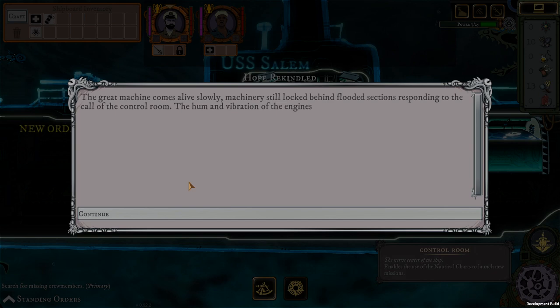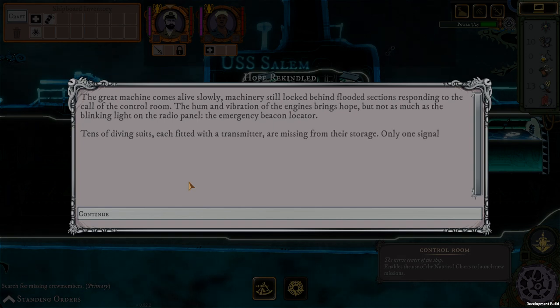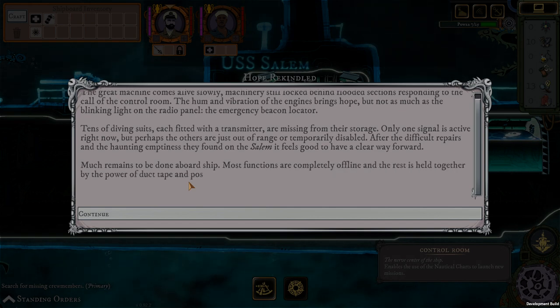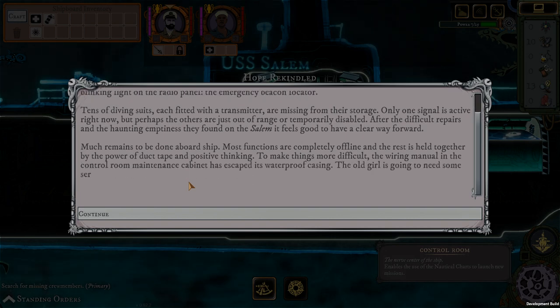The great machine comes alive slowly — machinery still locked behind flooded sections responding to the call of the control room. The hum and vibration of the engine brings hope, but not as much as the blinking light on the radio panel — the emergency beacon locator. Tens of diving suits, each fitted with a transmitter, are missing from their storage. Only one signal is active right now, but perhaps the others are just out of range. Much remains to be done aboard the ship — most functions are completely offline and the rest is held together by duct tape and positive thinking.